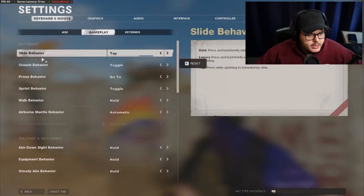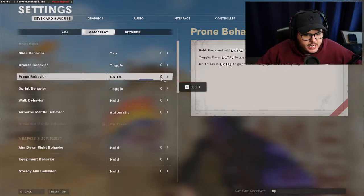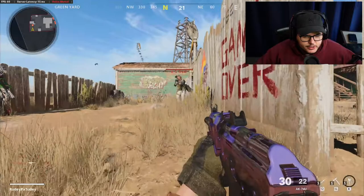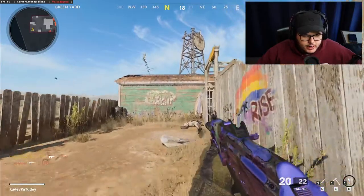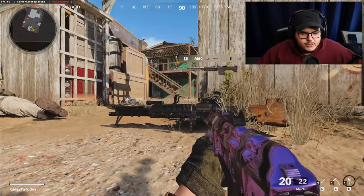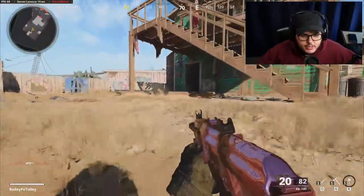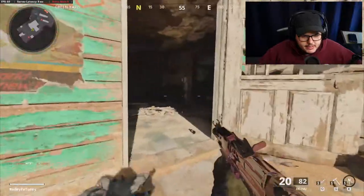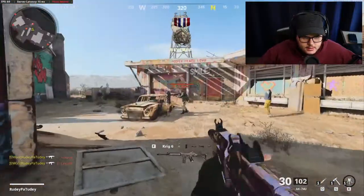One more keybind specific to Cold War: proning is almost impossible - there are so many situations where it just doesn't work. So I changed my prone behavior from 'toggle' or 'hold' to 'go to.' Now when I hit the prone button - which for me is Left Control - I can slam it and hit it as many times as I want and I won't accidentally stand back up. For crouch you can still tap to go back up to your stance, but for prone I hit it a few times just to make sure it works all the way through. To stand back up I just hold Shift to run.